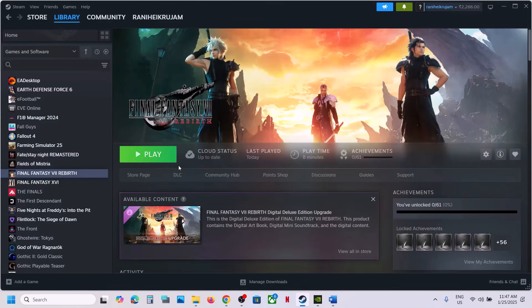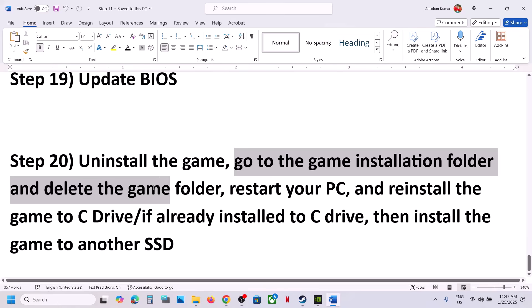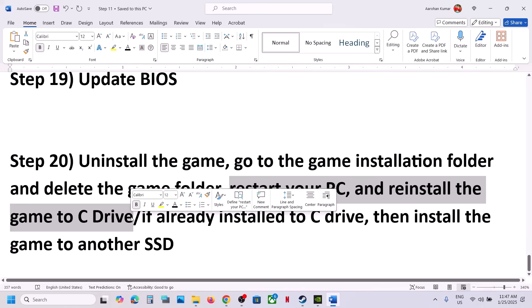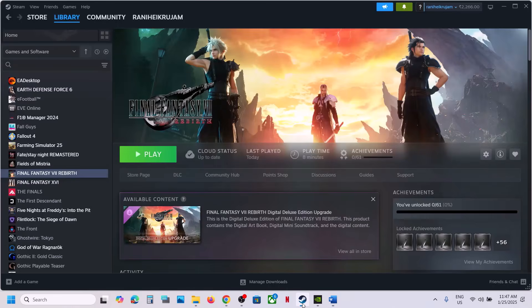The last step is to uninstall and reinstall the game to a different drive. Right-click the game in Steam, select Manage, then Uninstall. After uninstalling, go to the game installation folder and delete the remaining folder. Restart your computer, then install the game to the C drive if it was on another drive, or try a different SSD if it was already on C. One of the steps shown in this video should help you run the game successfully. Thanks for watching — please like and subscribe.